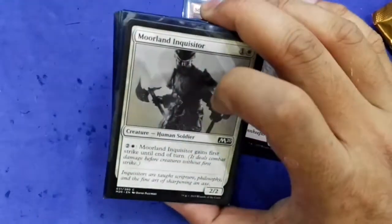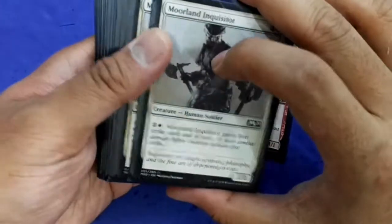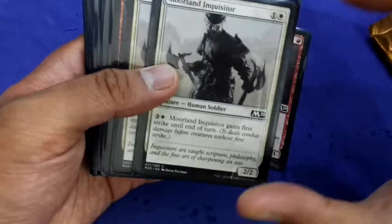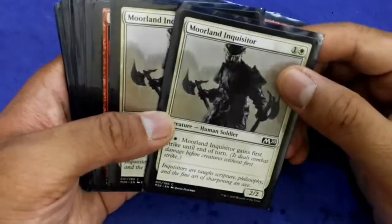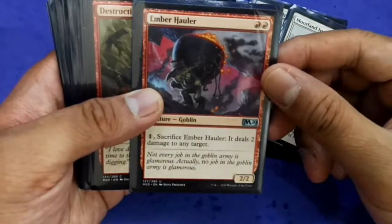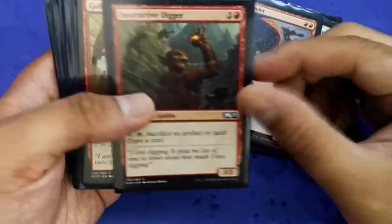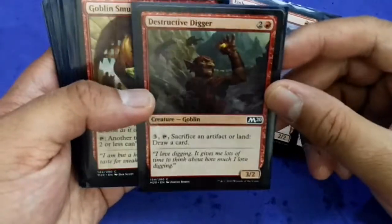I wasn't drafting white initially — I switched to white in the middle of the second pack. So I started picking Moorland Inquisitor, two copies, Ember Hauler, a removal spell, and Destructor Seeker for late game card draw.